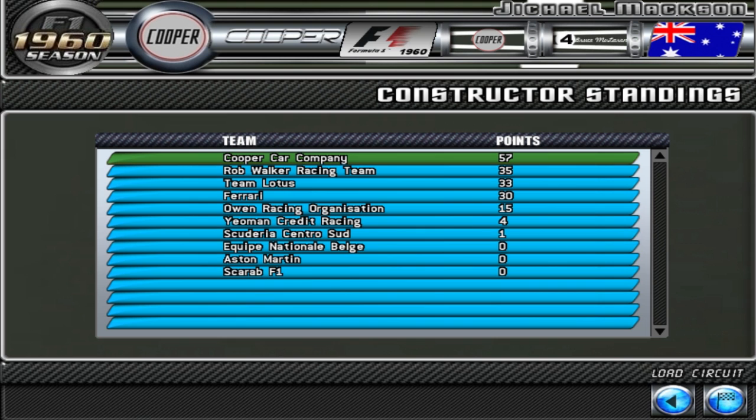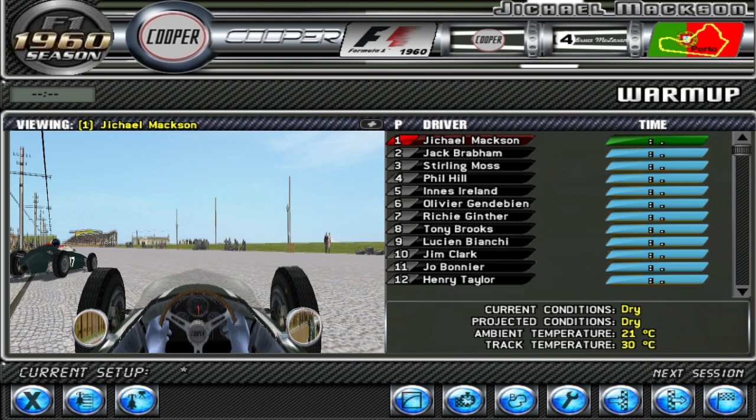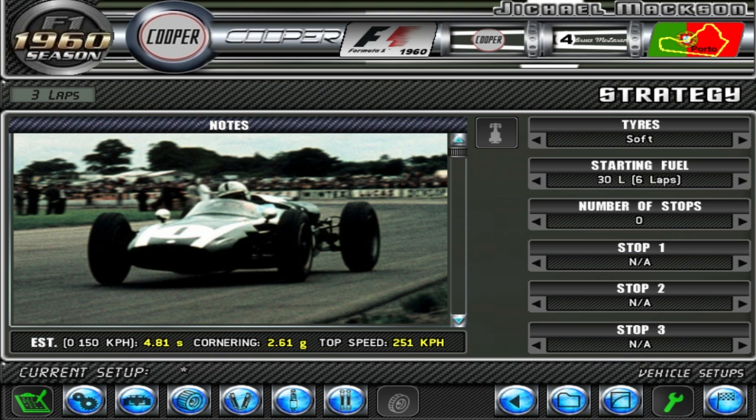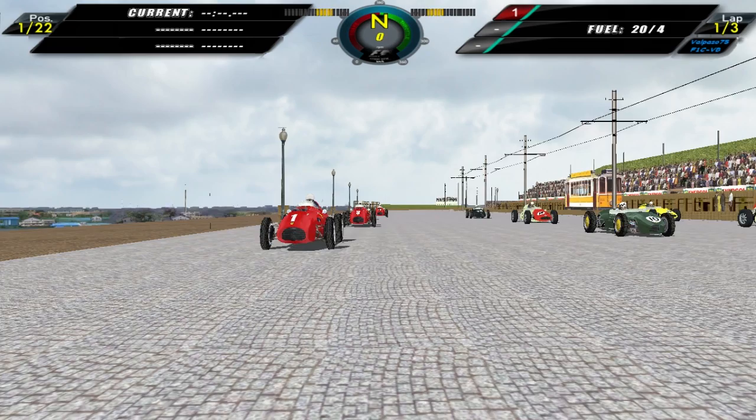Welcome back — I had a very, very good qualifying, nearly 10 seconds faster than my teammate Jack Bravin. I got a good car setup. It turns out this track is actually the street race we had, I think it was the '58 season. I'll go for four laps of fuel because that's all I'll need, and let's get going here. We're in front of the pack here in Portugal.